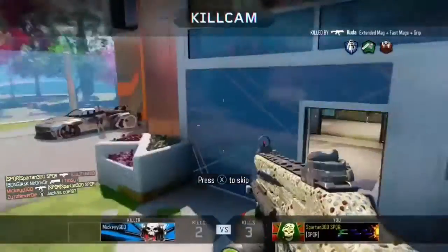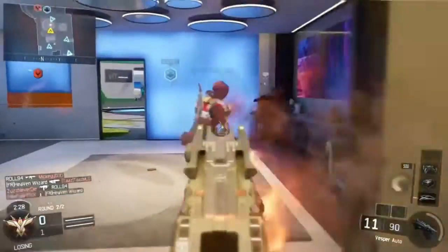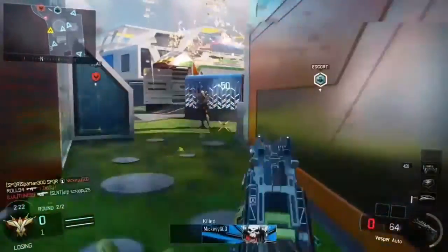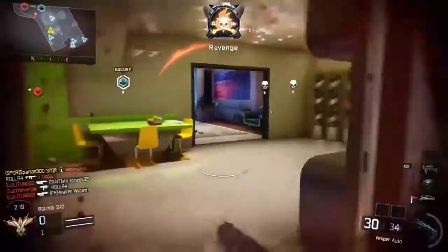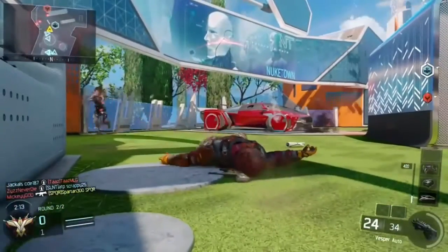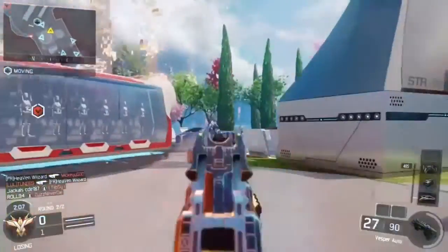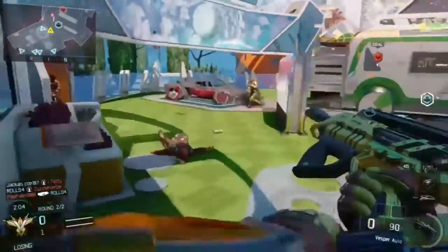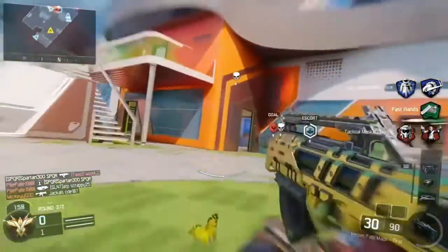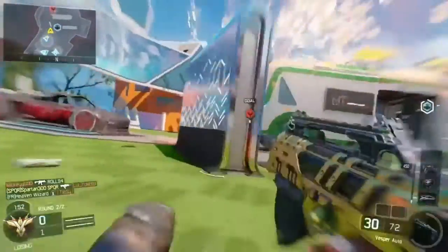I'm getting killed so many times because I'm the only one pushing forward trying to get that robot. But I will get it to the enemy base — I trust this Vesper. You can see how gameplay breaks down when every teammate camps back: the enemy pushes forward and you can't even get out of your spawn. Please don't do that. I'm going to keep pushing just to prove how good this weapon is.